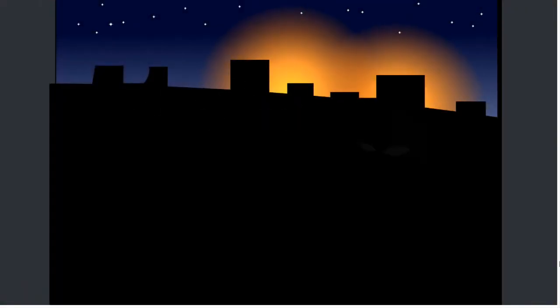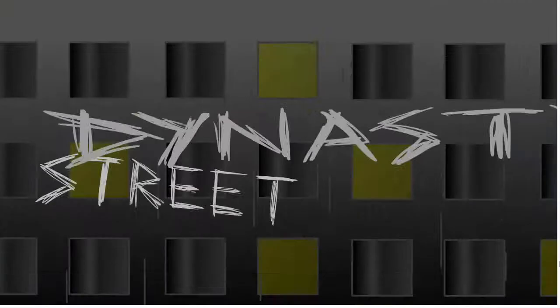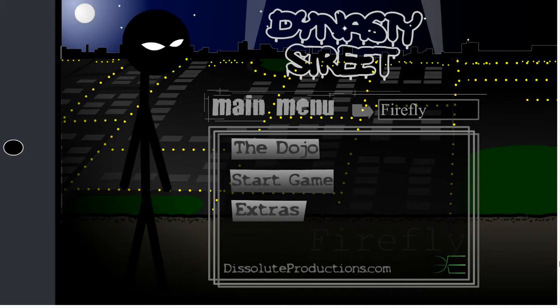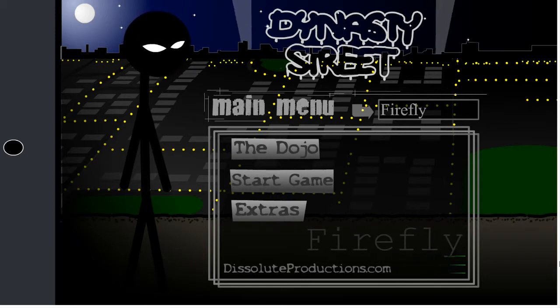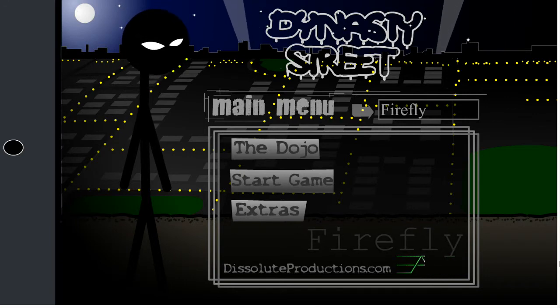Cool! So, this has been Adventure Mode for Dynasty Street. Walk away like a badass. Got some credits for you. And Escaping Force in his sports car. Now I'll play Survival and Tournament — don't worry, I will, in the next episode. So, that has been Adventure Mode for Dynasty Street, guys. Thank you guys all so much for watching. That's basically the end of this episode. Please like and subscribe if you enjoyed. But other than that, that's it. I am Firefly4827. We'll see you all next time. Thank you.